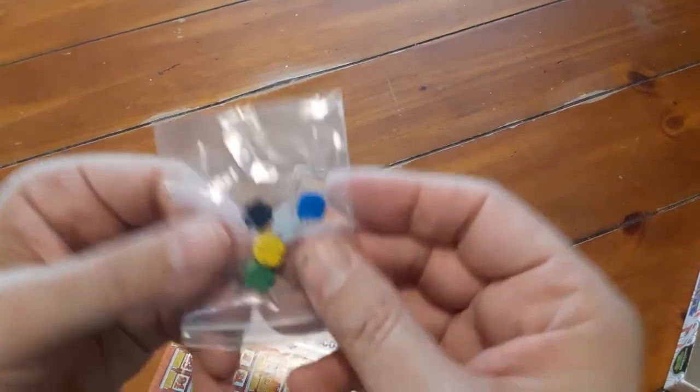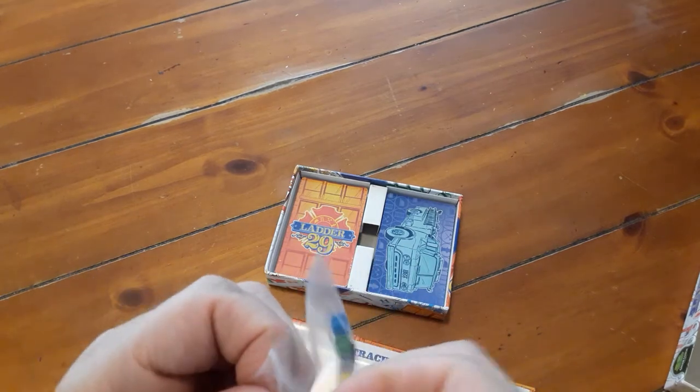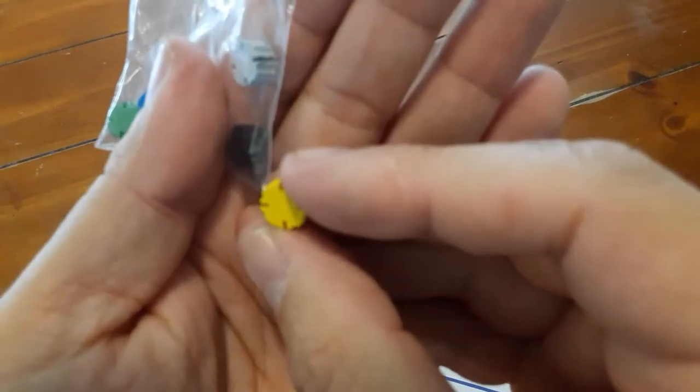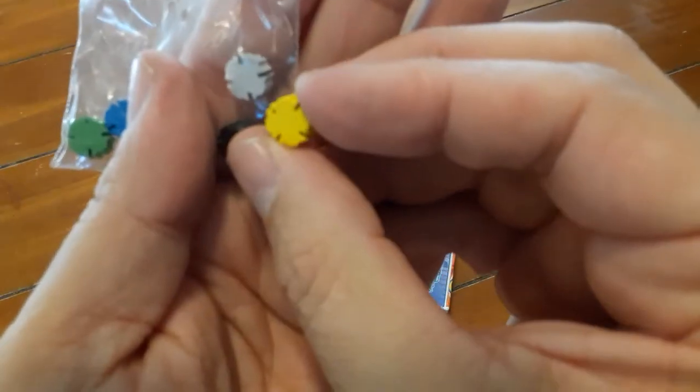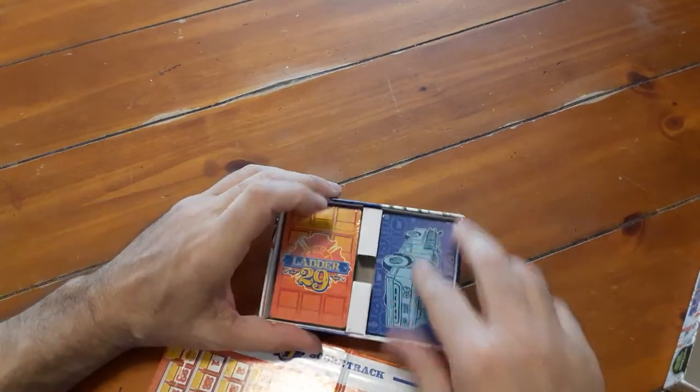Here are the tokens for each person. I guess each person chooses a color and these would go on the score track — they're just little tokens. They're like the same symbols, some kind of fireman badge symbol or something.